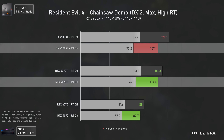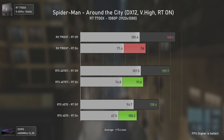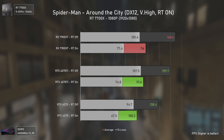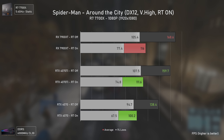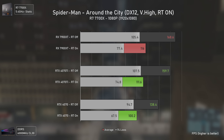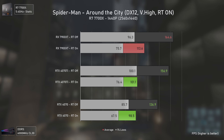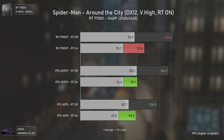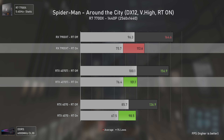With Metro Exodus Enhanced Edition, in terms of full ray tracing performance, the previously faster RX 7900 XT is roughly on the level of the much cheaper RTX 4070, with the RTX 4070 Ti being 18% faster at 1080p, 27% faster at 1440p, and 34% faster at 4K. We should note however that the RX 7900 XT has better 1% lows than the Nvidia cards at all resolutions — higher FPS numbers don't matter much if you're still having stutters.